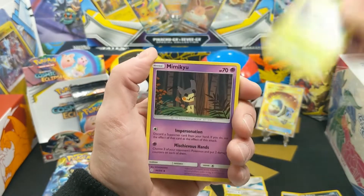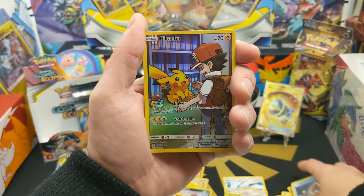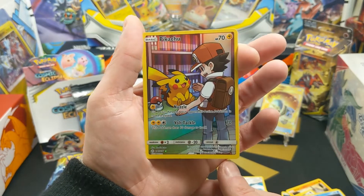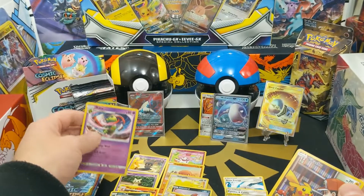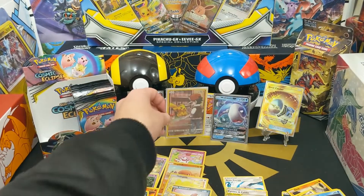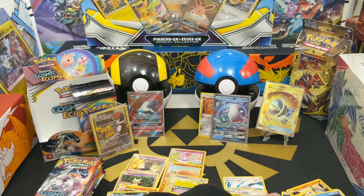Next pack contents: Bisharp, Tropius, Mimikyu, Aipom, Onix, Tepig, Alolan Sandshrew, Snorunt, and a Pikachu character card. Is that Ash? That's Ash — Red, Ash, whatever — finally there's an Ash card. Also a non-holo Xatu. This character card is getting a sleeve. I love the reverse holo cards, the prism cards, and these character cards — they're fantastic.